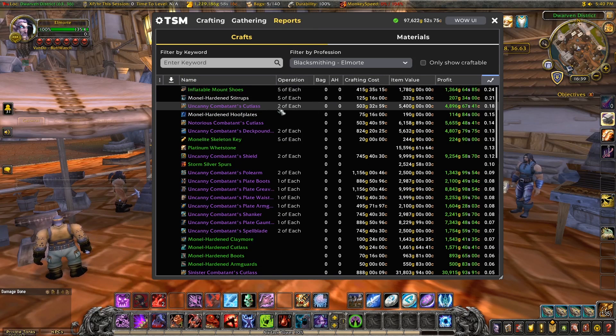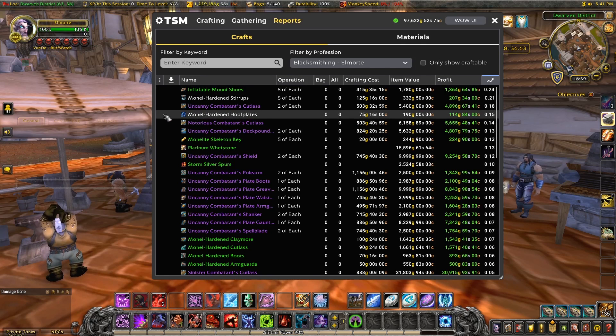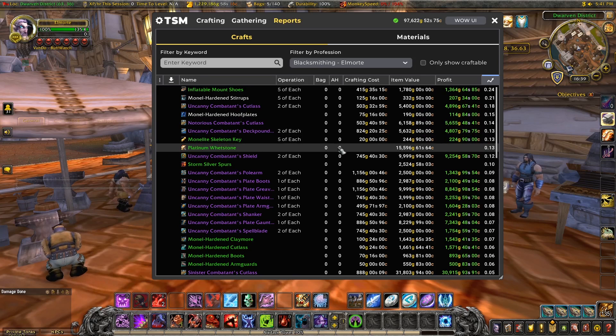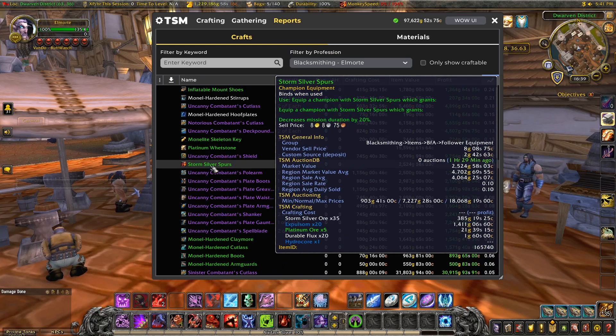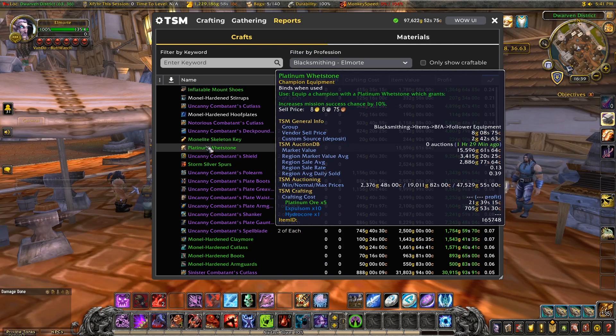I can see here that the mount equipment has a good sale rate. The uncanny gear is also doing okay. The weapons are doing better than the other armor mainly, so it may be worth splitting that group. I'll ignore the notorious one because that's in the older tier. The follower equipment might be possible but it doesn't have a profit assigned to it — it probably uses material that TSM doesn't have a price for. I imagine it's hydrocore. We can fix those by setting a manual price for it. I've already done this for expulsome because I use the Bracer Super Shuffle to get my expulsome and the price is set there.